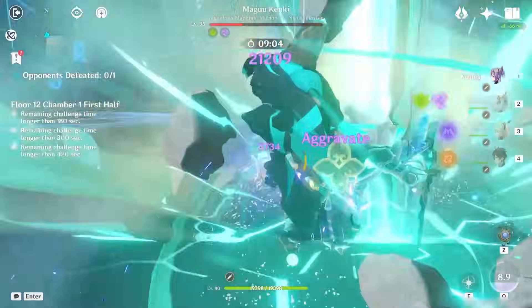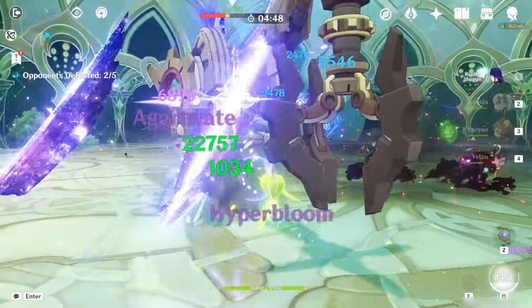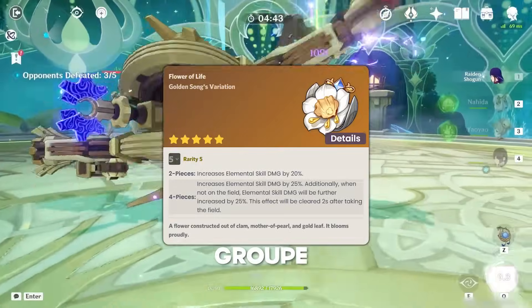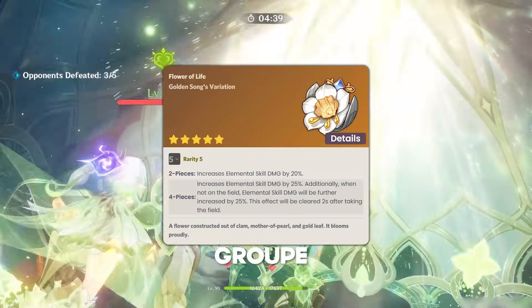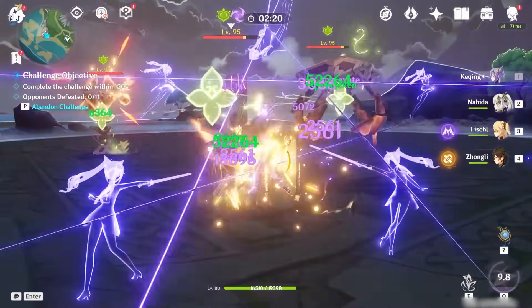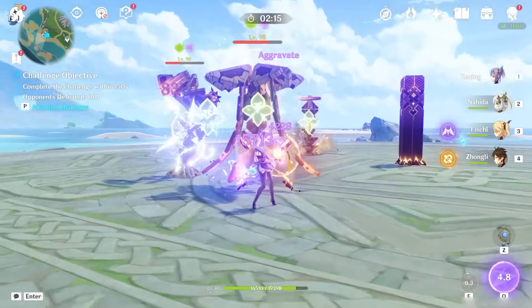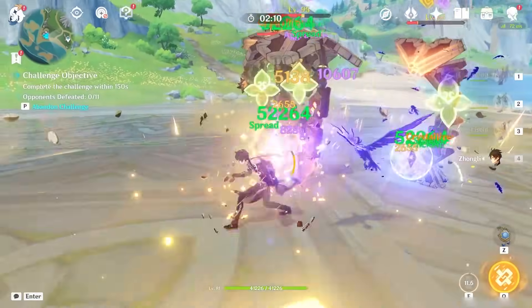Artifacts can be quite tricky. Before Fontaine, you could mix and match any 2-piece bonuses of attack, EM, or the Thundering Fury. But now there is a clear-cut winner. The new Golden Troupe set — or Gropeset as I like to call it — will increase her skill damage by a whopping 70% assuming she is off-field. The interesting bit is that Oz's damage counts as skill damage even when summoned from Fischl's burst, meaning she gets a double dip on this artifact bonus. This set is the best-in-slot for off-field playstyles, but stat priorities will differ slightly depending on the route you're going.